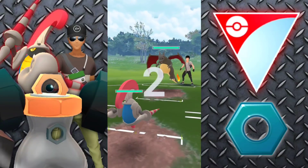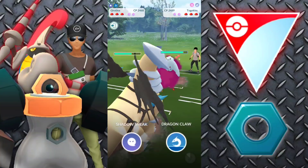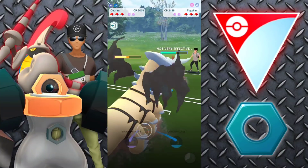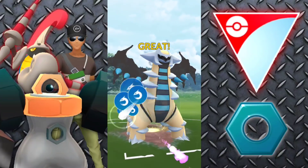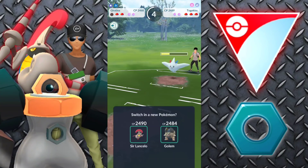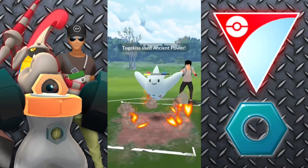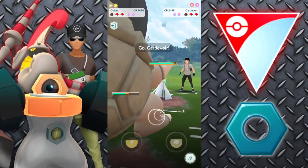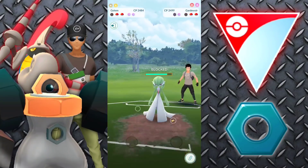Moving on to the next battle, starting off with Escavalier — we're met with Charizard. This is probably the worst situation you can be in because of the Steel and Bug typing. Taking a lot of damage from Fire Spin. We bring in Giratina, but we're getting hard countered. Going for Dragon Claw to potentially get a shield or do a little damage before we go down. They let it through. I do have Alolan Golem — I just wanted to test it out. It has Smackdown, Rock Throw, and Wild Charge. Just a little behind-the-scenes fun. This is one of the reasons my score is dropping — I just can't help but test random things.